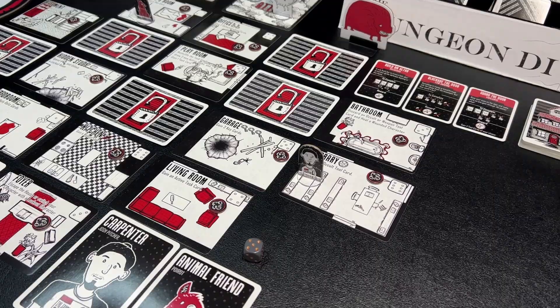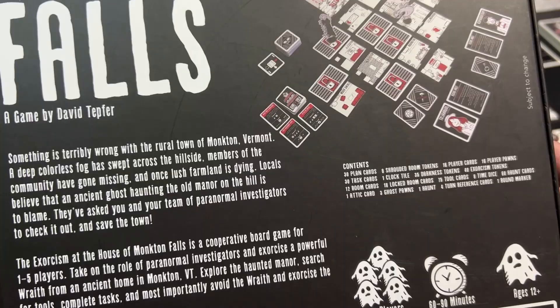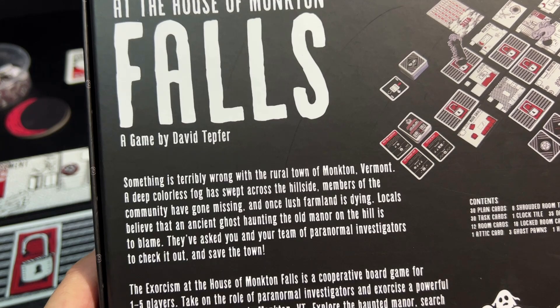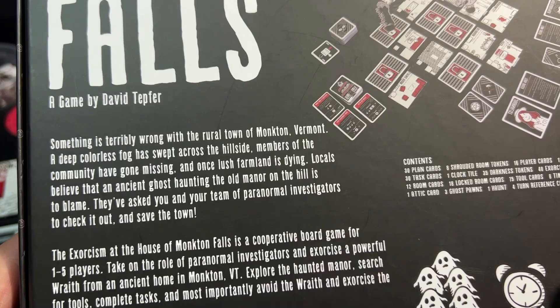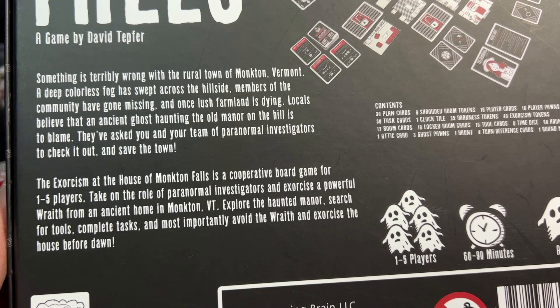It's a pretty fun little game — very simple, a lightweight family-style cooperative game. The box reads: something is terribly wrong in the rural town of Moncton, Vermont. A deep colorless fog has swept across the hillside, members of the community have gone missing, and once lush farmland is dying. Locals believe that an ancient ghost haunting the old manor on the hill is to blame. They've asked you and your team of paranormal investigators to check it out and save the town. It's a cooperative board game for one to five players, 60 to 90 minutes.